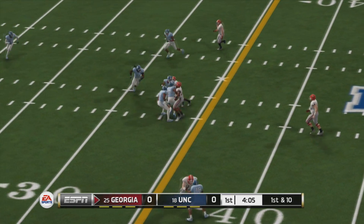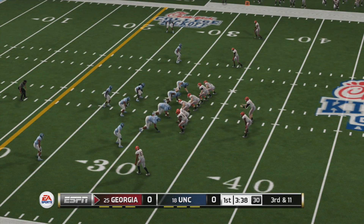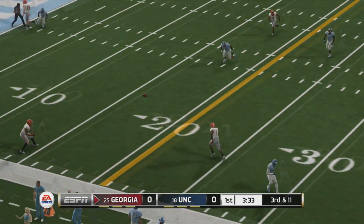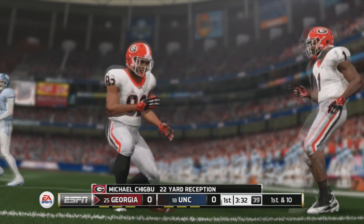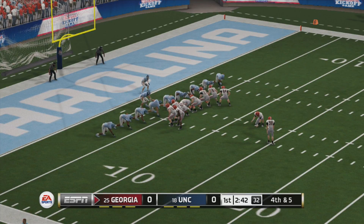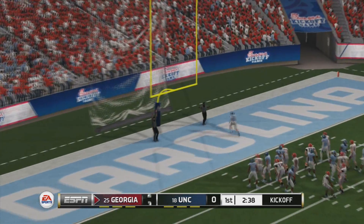Caught with room to work, and he tackles him hard at the 31. He's tackled at the 10-yard line. Down — this one should be makeable. Georgia is looking to go up by three.